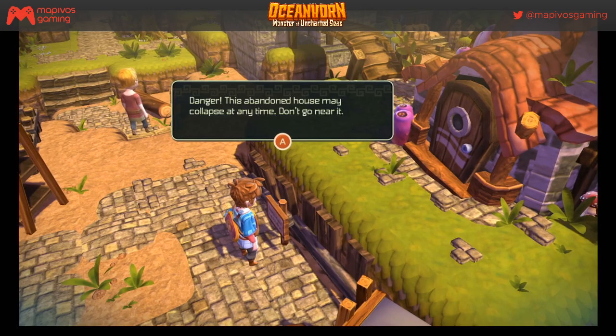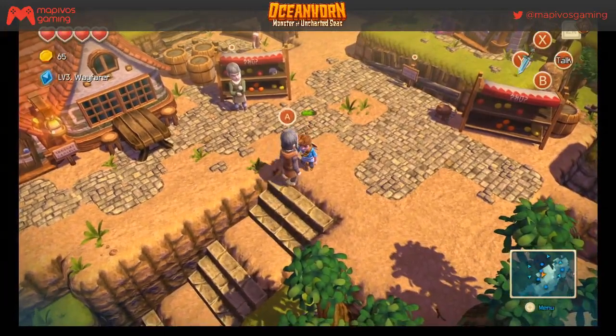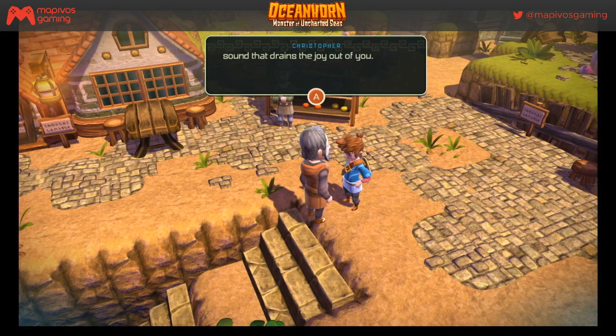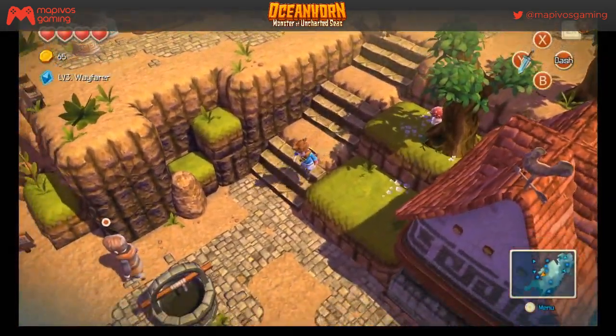A sign says 'Danger — this abandoned house may collapse at any time, don't go near it.' Well, that's obviously what we're going to do. Another sign: 'All the fish are scared of the restless beast seen in these waters — when night comes you can hear its sound that drains the joy out of you.' That sounds very Dementor-ish from Harry Potter.